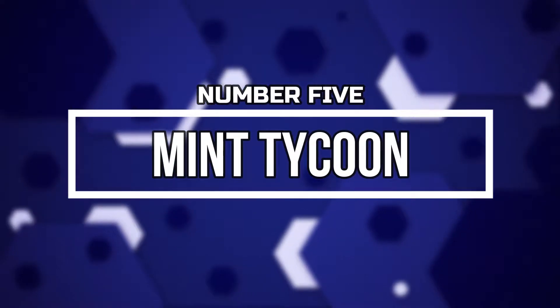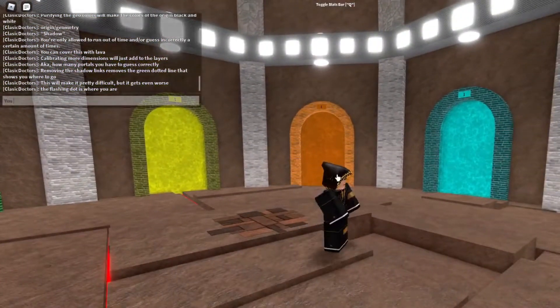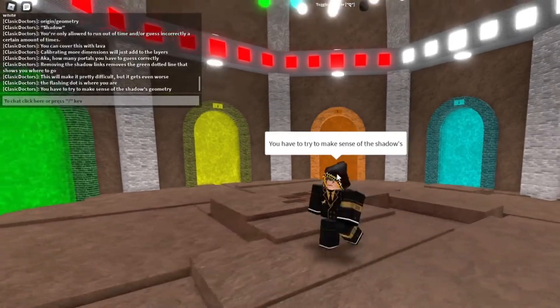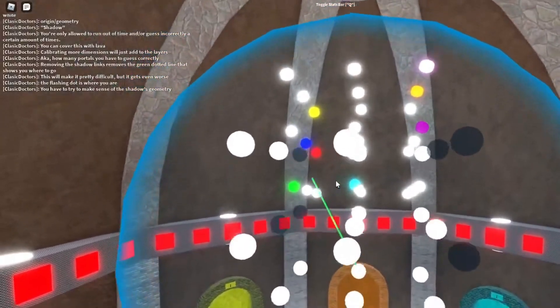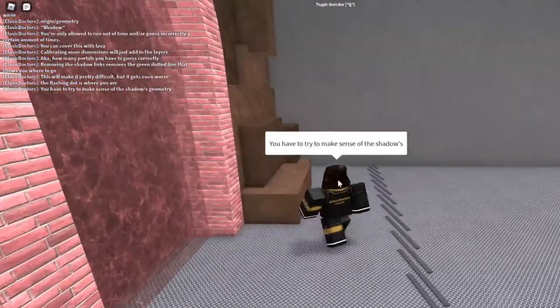Number 5: Mint Tycoon. While this game is still in beta, it provides a fun experience in managing your own bank. The main goal is to create and maintain your own mint from the ground up, with several directions available. You will focus on industrializing the flow of different currencies before trading them on the open market. Be cautious, because your vault may be targeted and your money stolen. You can either be defensive and fortify your vault, or become a thief by stealing money from others — it's entirely up to you.